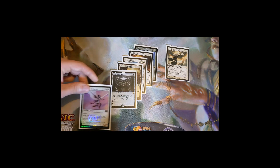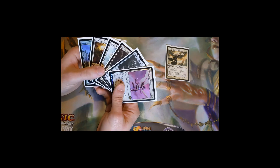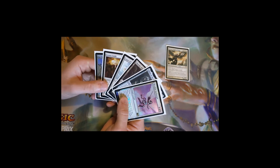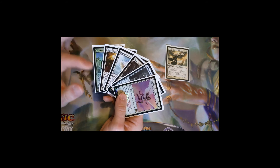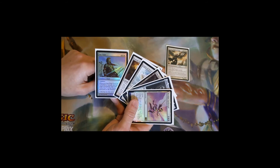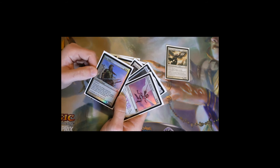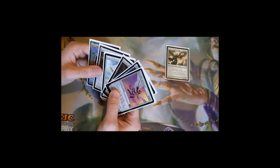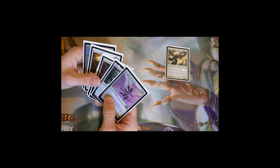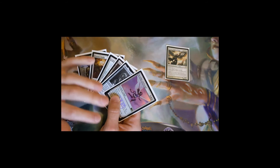People don't always think of recursion as card advantage, but it is. When you play Sun Titan and grab something back out of your graveyard, you're getting two things for the price of one. Same with Karmic Guide, Angel of Serenity, Resolute Archangel — they all provide incidental value. In a white deck you don't necessarily need a ton of cards in hand because the cards you play generate enough value that you can keep your game plan going.